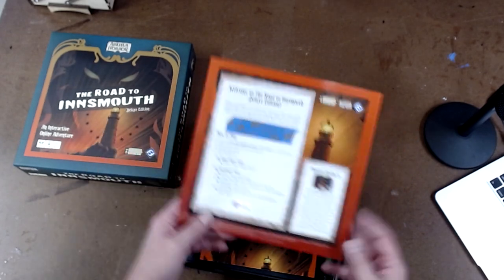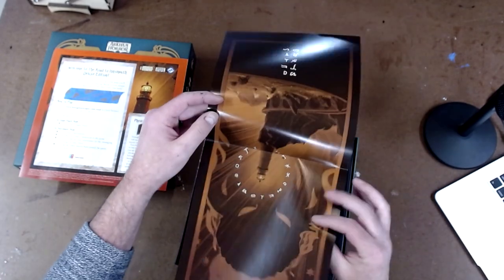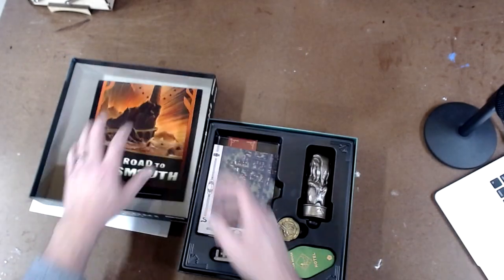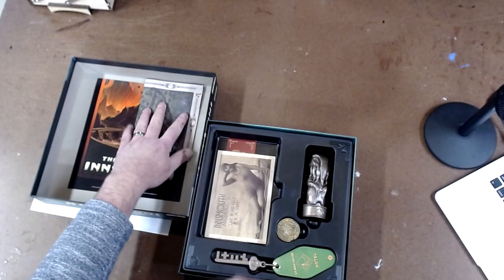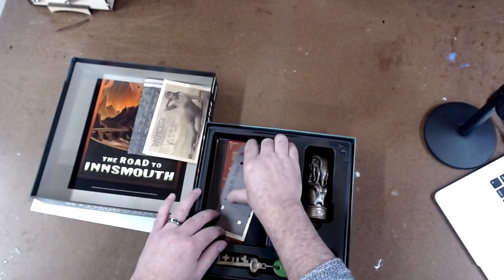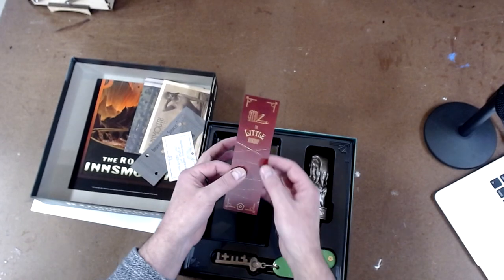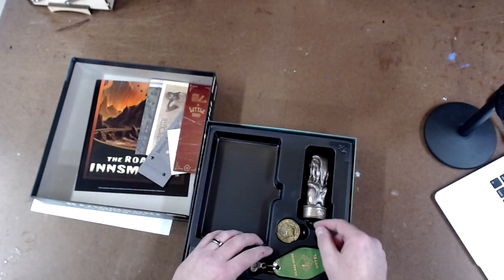Let's take a look at what's in here. There is a small poster with some stuff on the back — I'm not looking too carefully because I haven't played this yet and I want the surprises to remain. There's a map that unfolds, and again I'm not looking too close at it. A couple of postcards with stuff on the back, what looks like a bus ticket, some sort of business card, and what looks like a bookmark to a little bookshop.